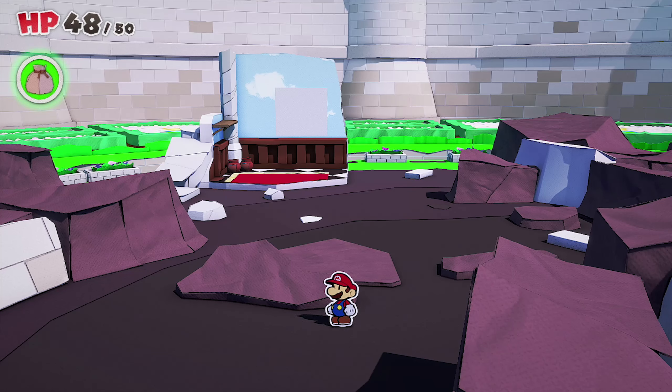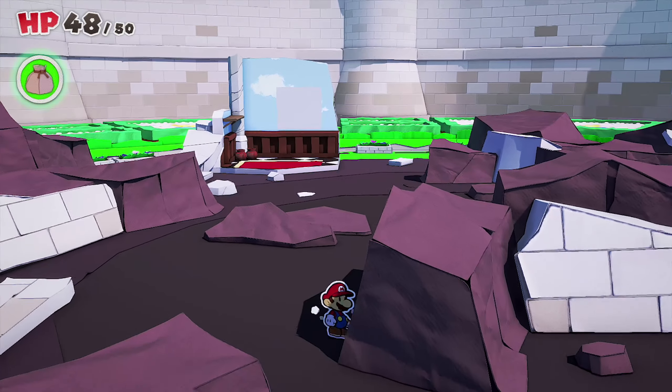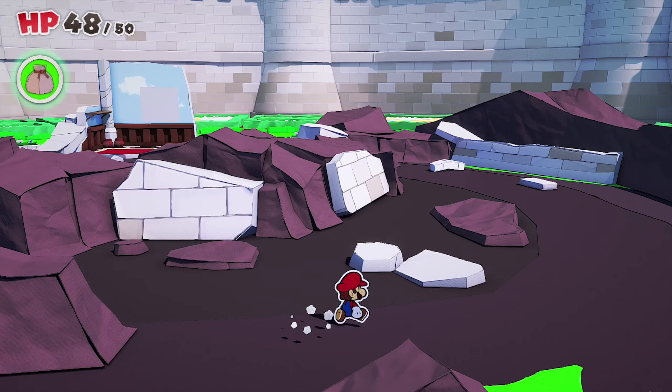Hey, what's going on everybody, welcome back to a brand new video on the channel. Today we'll be getting our let's play on Paper Mario: The Origami King. On the previous episode we found Luigi at Peach's Castle and he went off to his own mission, and now we are going to go off onto our own mission too.